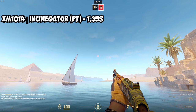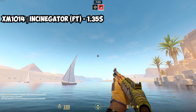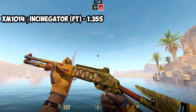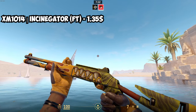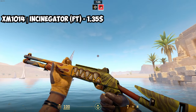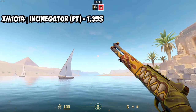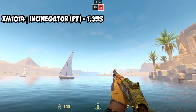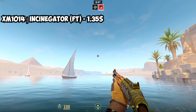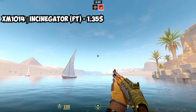Moving on to shotguns, starting with the XM-1014 — the auto shotgun. The best option for a yellow auto shotgun doesn't have completely yellow, but most of the skin is yellow with some green and orange. I really like how the fire on it is yellow right where you hold it with the right glove — it fits really well when inspecting with the gloves. This is the XM-1014 Entombed, and the best condition to buy it in is Field Tested at $1.35.